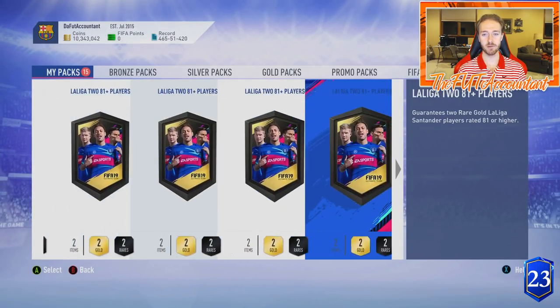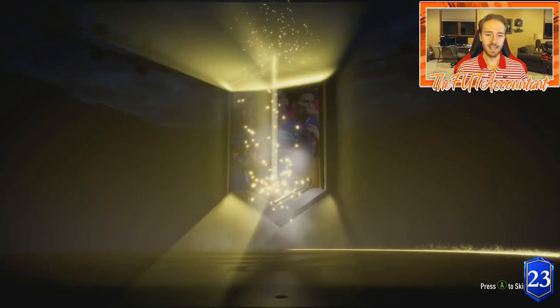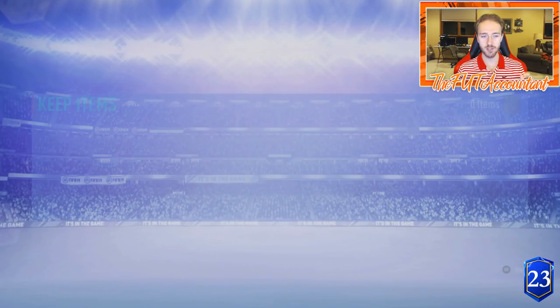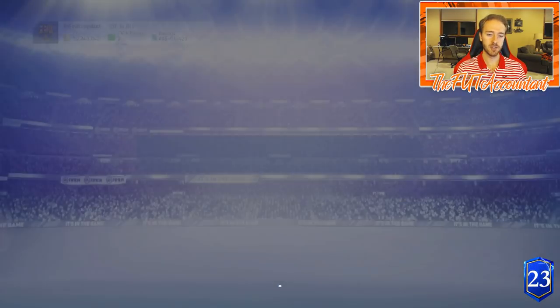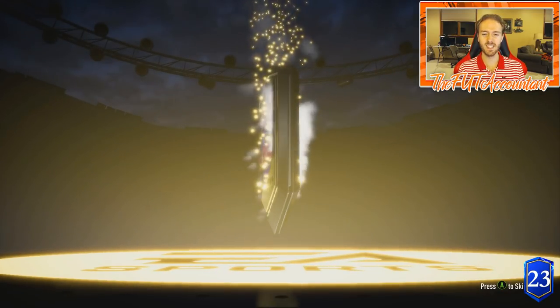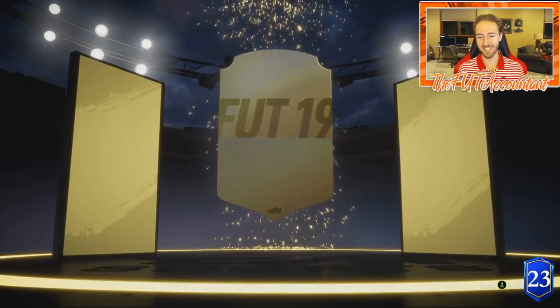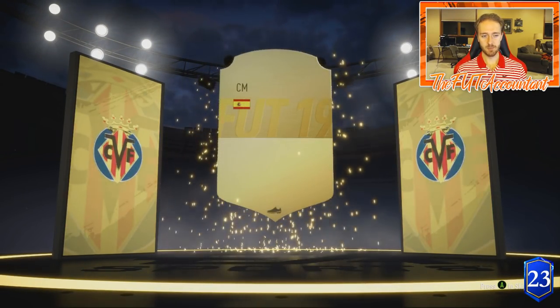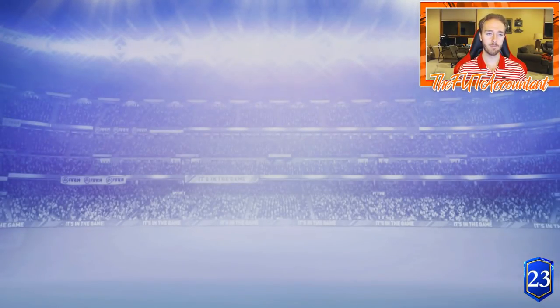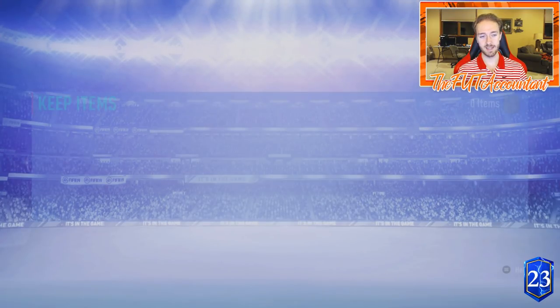We have 13 of the 81-plus packs left. No underglow, not even a board — these packs have quieted down. When you hit a hot streak you should just keep going; I should have kept going earlier instead of stacking. Come on EA, I just want to see that underglow! Next pack — Spanish center mid, and it's Iniesta again, which is a dupe.